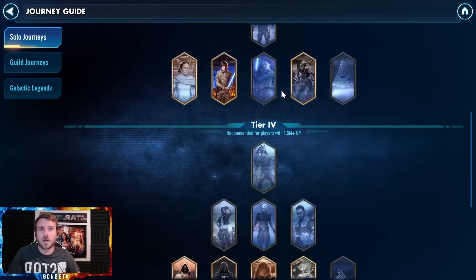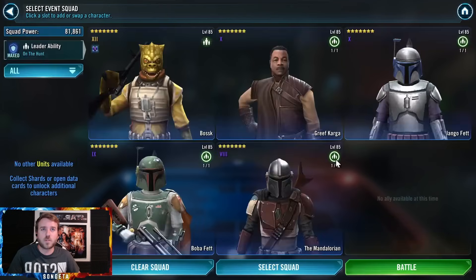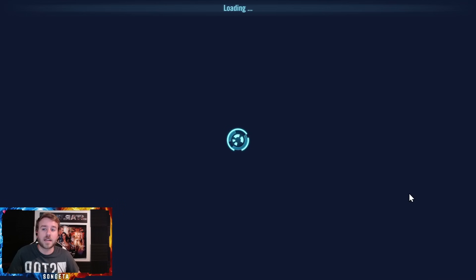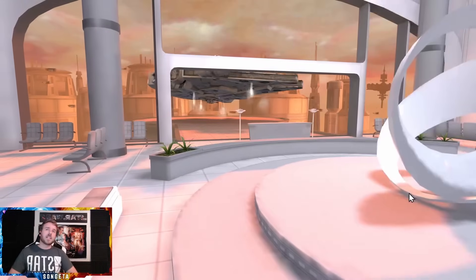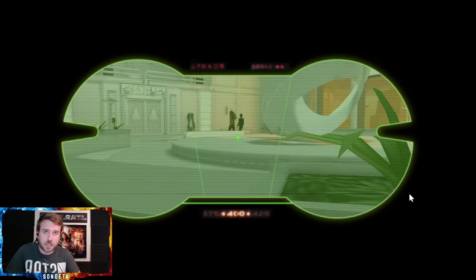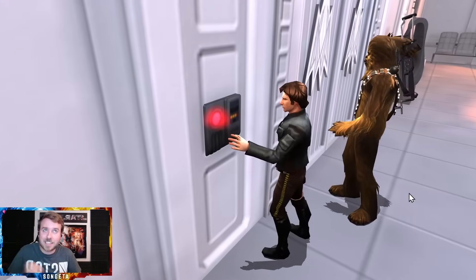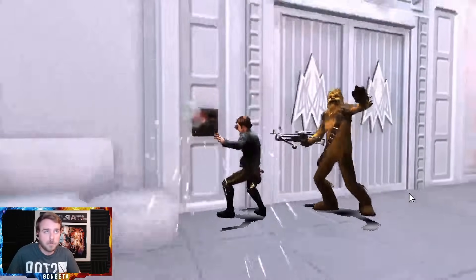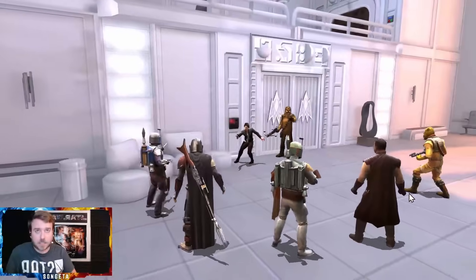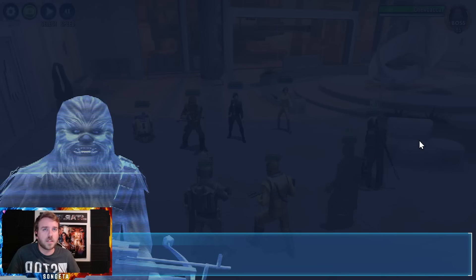Let's just do the Chewbacca event and play it back once or twice. I'll show some bad rolls — the attempt where R2 decided not to stealth. Back when Chewie came out, you really need a Dengar to prevent the stealth. Okay, he's stealthed. So this is the inherent problem with the event. I don't really need to make a guide — it's pretty simple. It's one wave. The problem here is I need to hit Lando for the contract, but I can't.